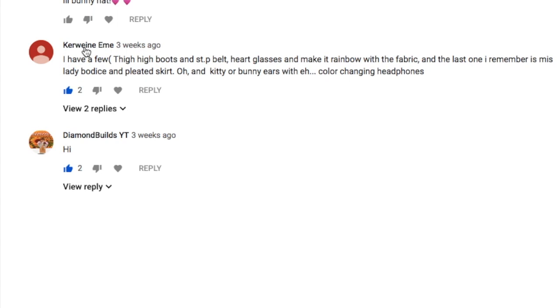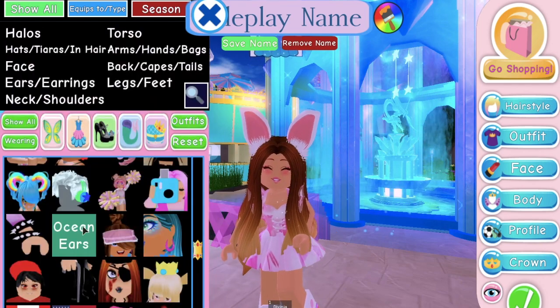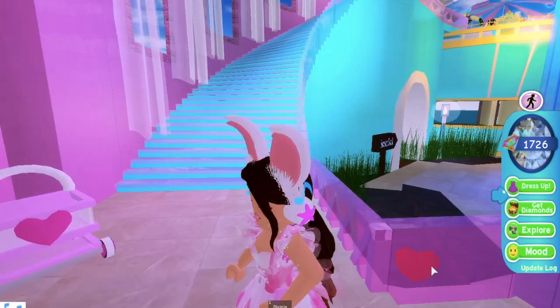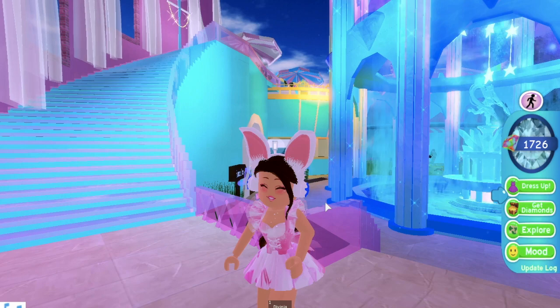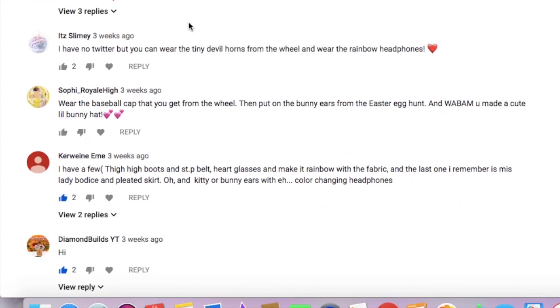Kerween M. has a few accessory hacks, but there's only one I can actually do because I don't have a lot of these accessories. The last one she said was kitty or bunny ears with the color-changing headphones. We already have the bunny ears on, so let me just take off the baseball cap and put on the headphones. Let me change my hair so you can see it a bit better. This is pretty cute - it's like little bunny headphones. They also said you can try this with the kitty ears from the Halloween update, but I don't have those. This is a really cute hack.